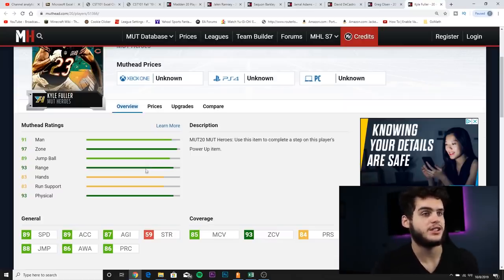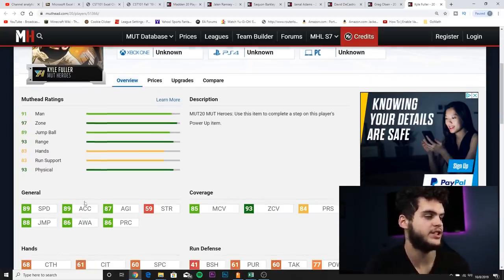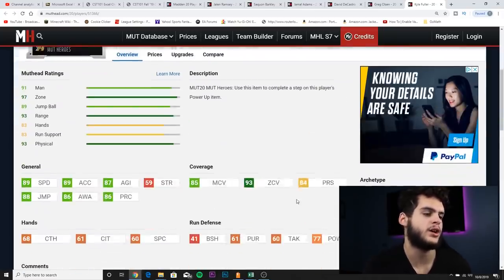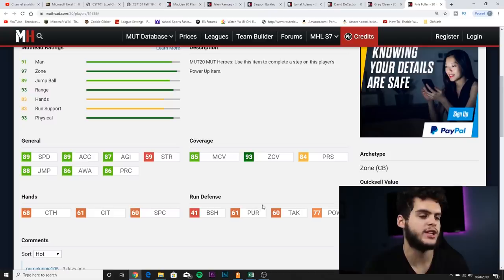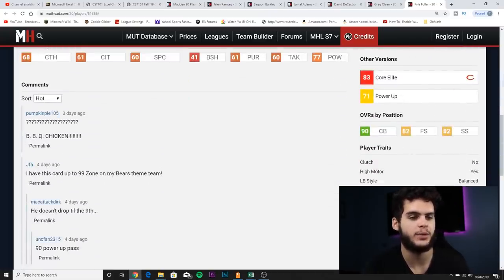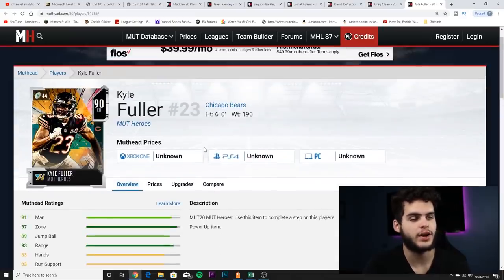He's got 89 speed, 89 acceleration, 87 agility, 88 jumping, 86 awareness, 86 play recognition, 85 man, 93 zone, and 84 press. If you have a Bears theme team or you're a Kyle Fuller fan, he's a good choice. He's got good hit power, good run defense for a cornerback, some decent abilities — strips ball, high motor, discipline, plays ball in the air, aggressive. Very athletic cornerback, but I would not recommend him over the other guys.